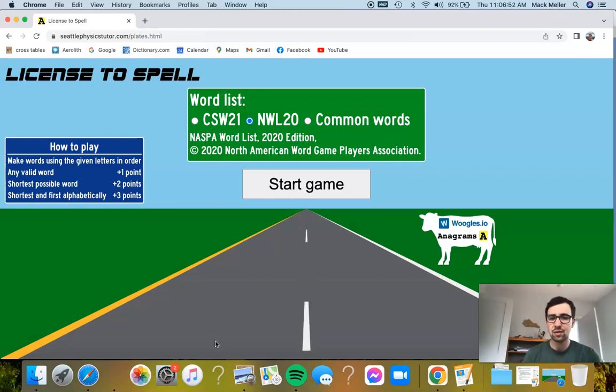So if you see a plate that has BNN and a bunch of numbers, you might come up with the word banana. This game is basically the same except there are a couple of bonuses here on the left if you come up with words that are the shortest possible using those letter combinations, and also words that are first alphabetically. So the best word to come up with is something that's the shortest and also first alphabetically. Without further ado, let's get started.